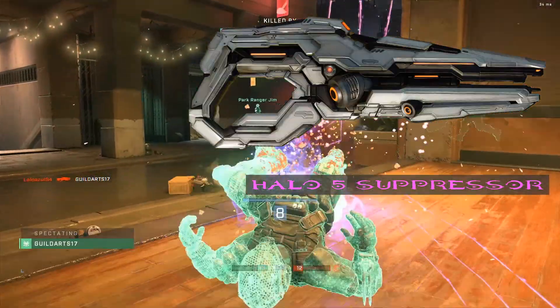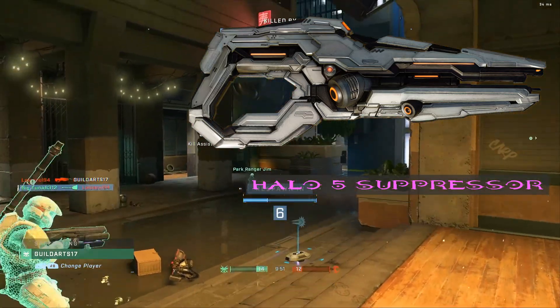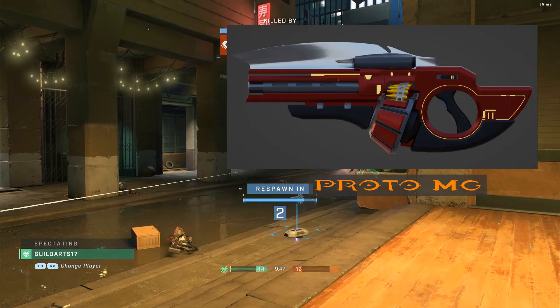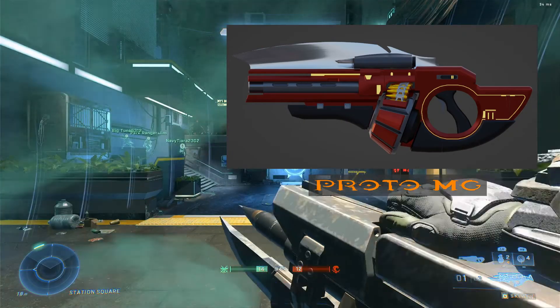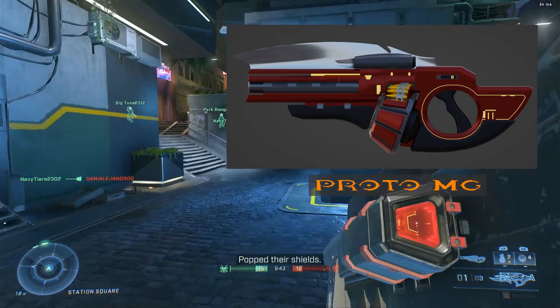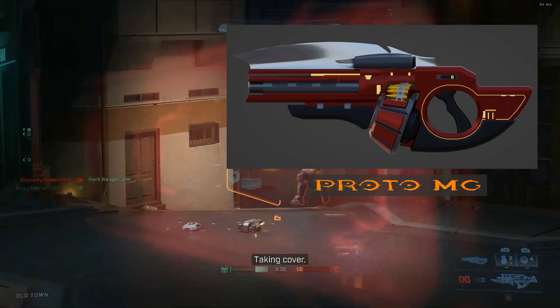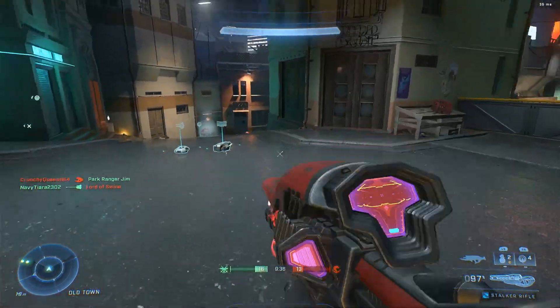The next one is the Halo 5 Suppressor — it'll act like it did in Halo 5. And the last weapon in the assault class is the leaked Proto MG, which I believe is almost like a handheld but weaker version of the Scrap Cannon from multiplayer.